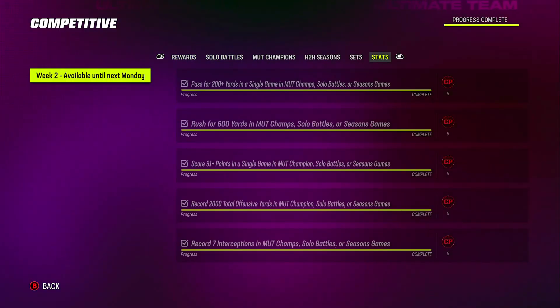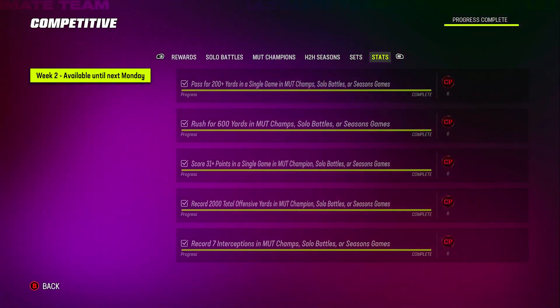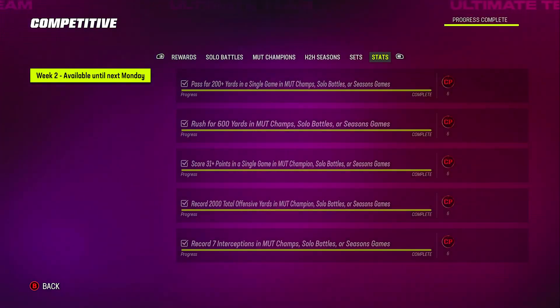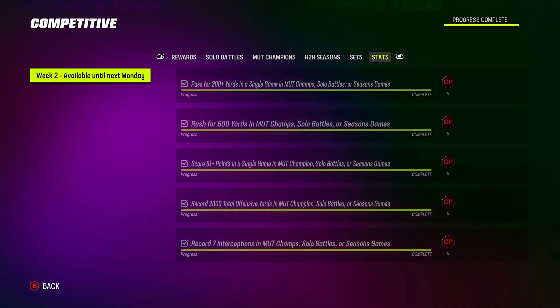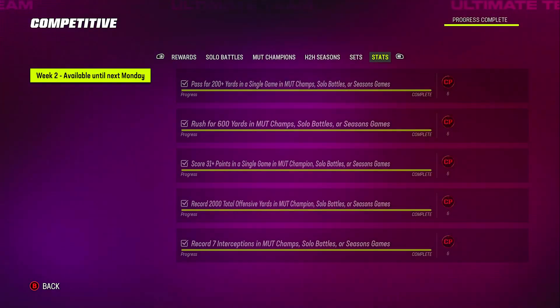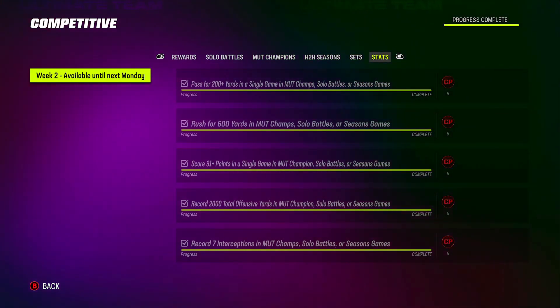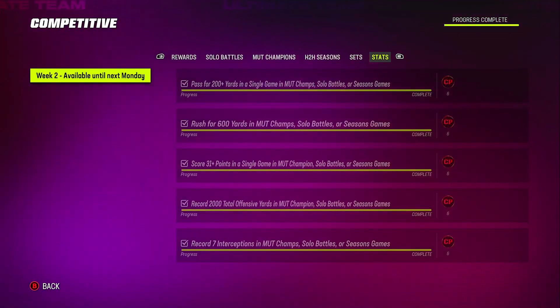Keep in mind this is week two of the competitive pass — it's available for two weeks, and it says available until next Monday, then they'll have another one. Every week they reset this and you get new objectives. There are six objectives at five points each, so that's already 30 competitive points just for completing the weekly objectives, and they're very easy to complete.